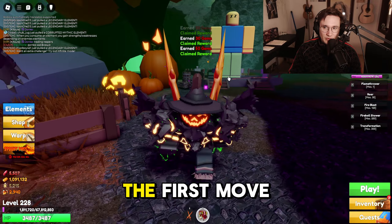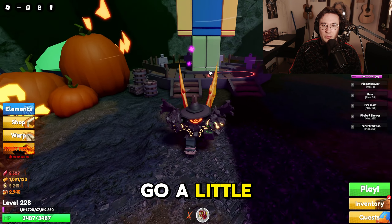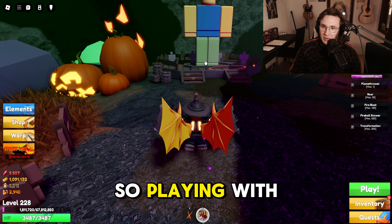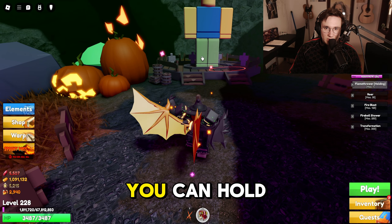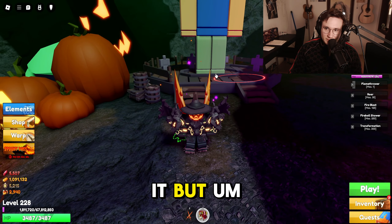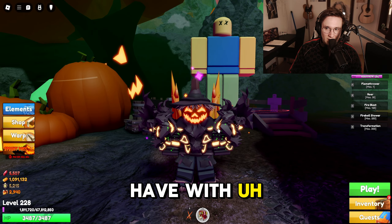We're going to start off with the first move, which is the Flamethrower. There's a little bit of a trick I can show you. If you're in front of an enemy and you use it, it only happens once. But if you go a little bit further away and use it, sometimes you can see you do more damage — sometimes it actually hits twice. So playing with the distance with Flamethrower, I don't know if that's supposed to be like that, but you can hold it and it hits twice. That's much better than just standing in front of it, and especially with enemies, doing that will definitely improve the gameplay you have with Flamethrower.